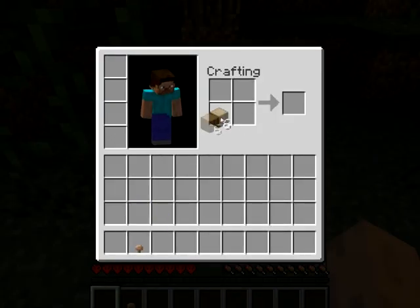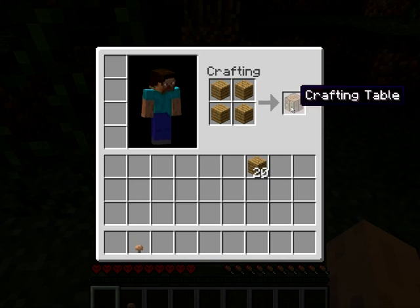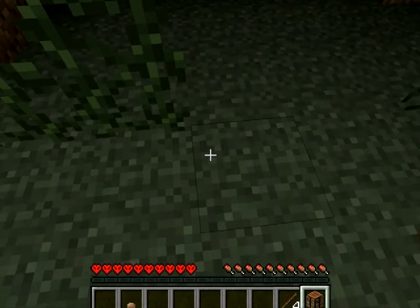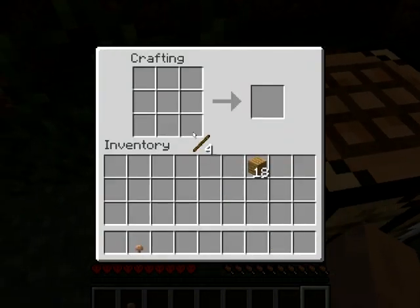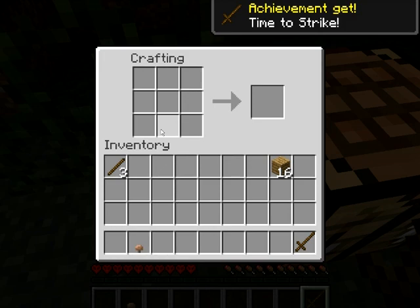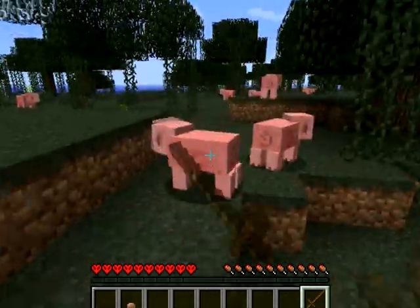Vamos a ver. Todo madera. Esto sirve para madera. Una caja. Palo, uno, cuatro. Vamos a hacer una espada, que es lo primero que vamos a necesitar. Me cago en las tocinas. Aunque con esta espada no va a servir mucho, pero algo es algo.